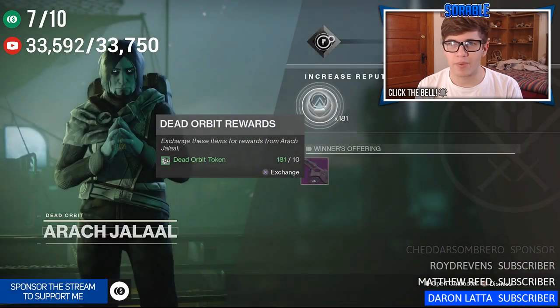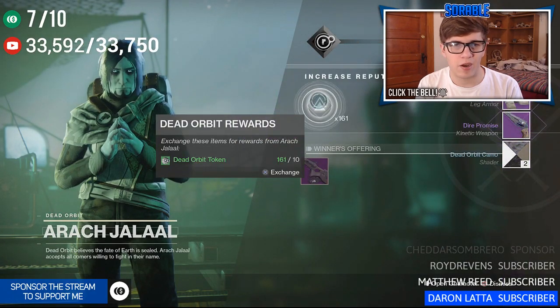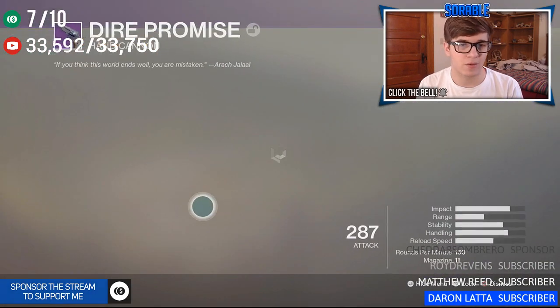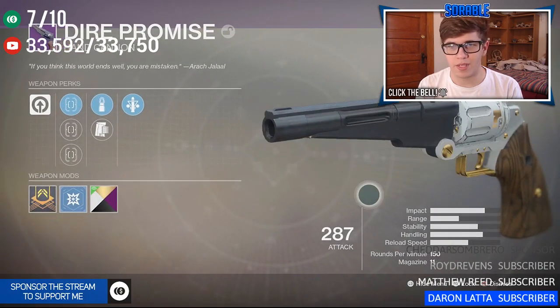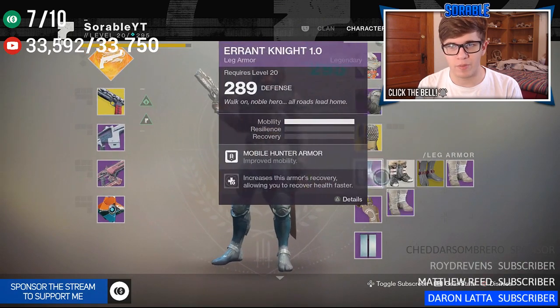For the second package, let's open it — I want some shaders. We have the Dire Promise hand cannon. I have this on Xbox but I've yet to get it on PS4. Not bad — the Dead Orbit hand cannon looks amazing with the raid shader, absolutely amazing. And then we got boots, though a lot of these boots are gonna be pointless sadly.